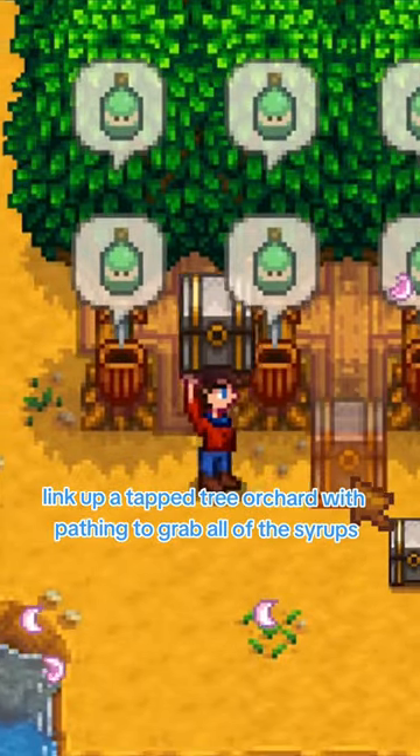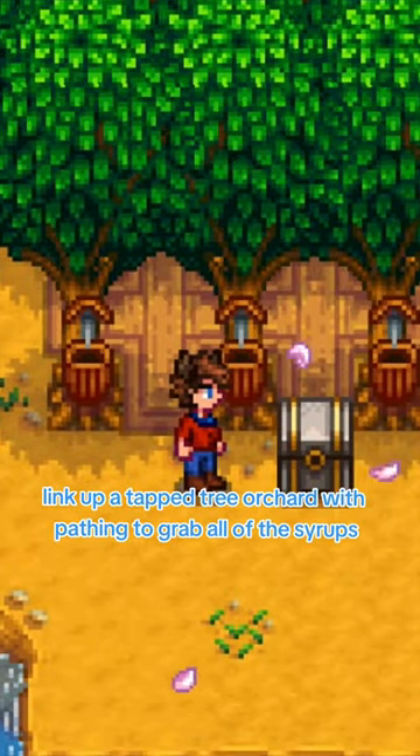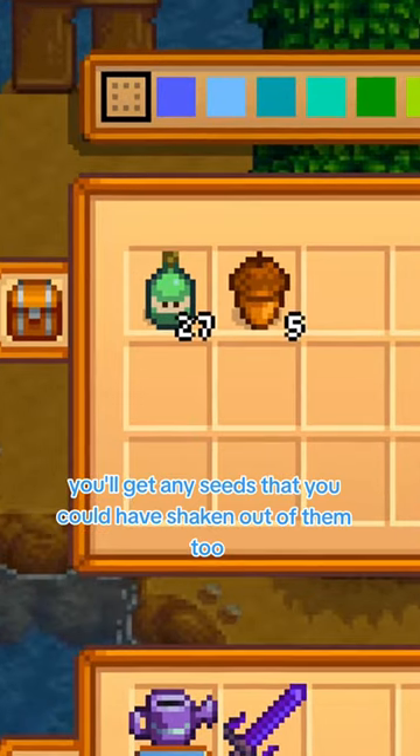Link up a tapped tree orchard with pathing to grab all of the syrups, and as a bonus you'll get any seeds that you could have shaken out of them too.